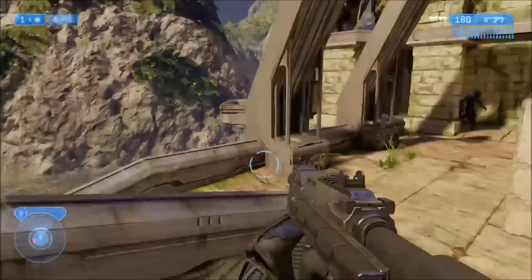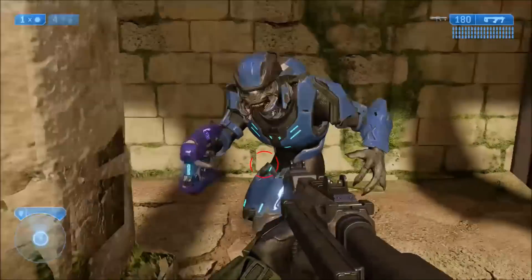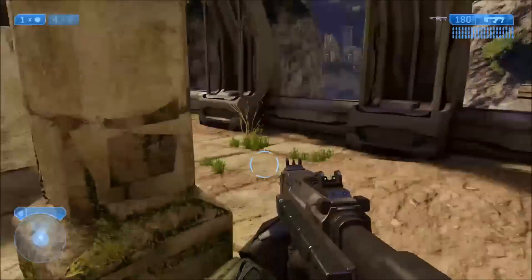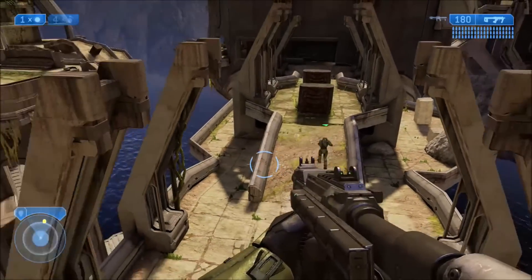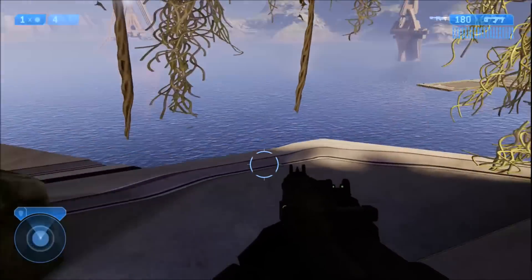Once you're at this part, you're behind the building where you're supposed to go. All the enemies out here actually cannot see you. If you bump into them they get alerted, but after that they won't attack you - in fact, they'll think you just disappeared even though you're standing right in front of them. You can kill them, but it doesn't really matter.